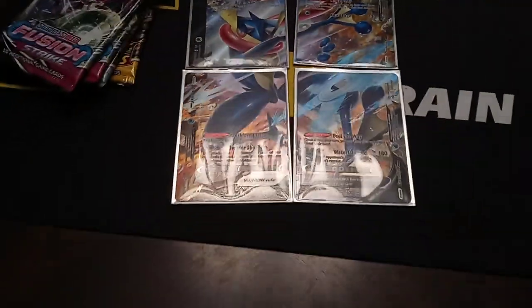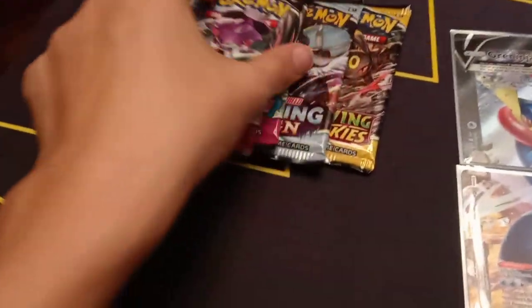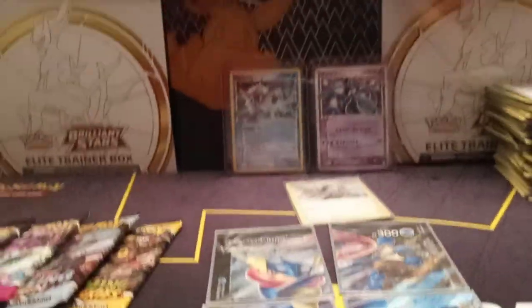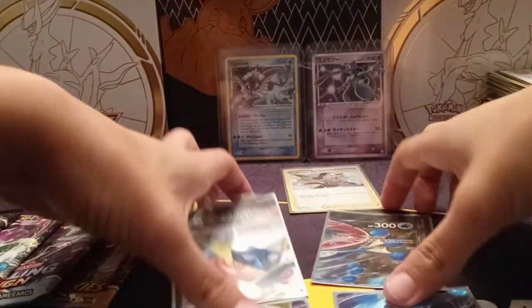There's the Greninja — Professor Burnett promo. It comes with these packs: two Fusions, Chilling, and Evolving. Also here is the box of gummies, a CGC 5 Mewtwo Base Set, and I'm also opening this mini tin as well as the Snorlax Slowbro V. And that's about it. I just posted a video today involving this card — go check it out, it's a great video.